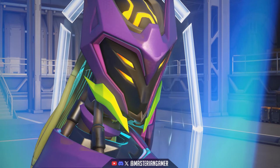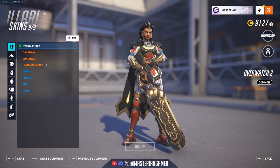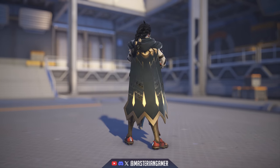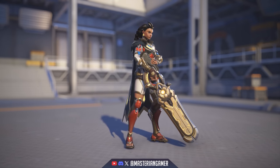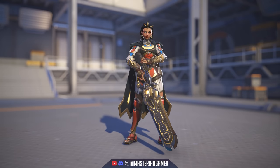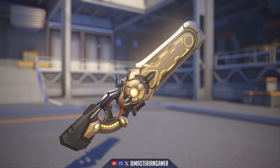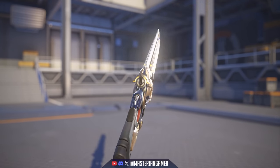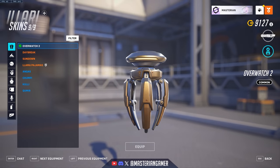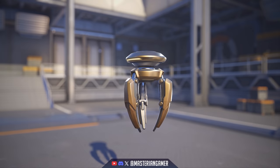First up, let's start with this season's brand new hero Illari. Taking a look at her skins and cosmetics, we have her default skin — this is what she's gonna look like most of the time. I do quite like the design of the weapon, the sort of dual gun and sword design, and then the healing pylon which has a pretty simplistic design, almost kind of looking like a jellyfish.